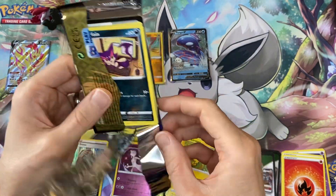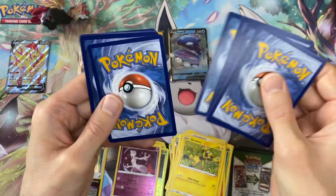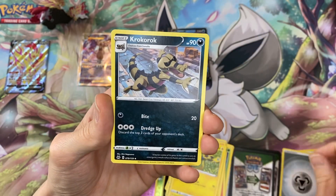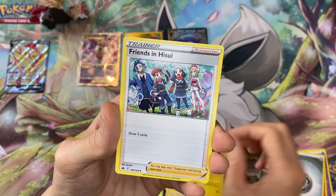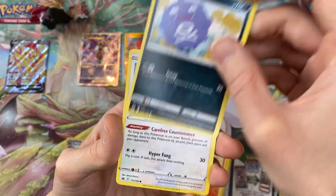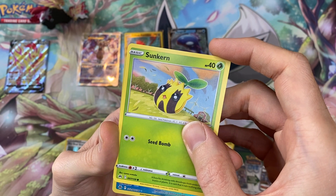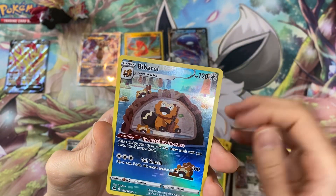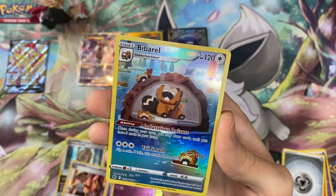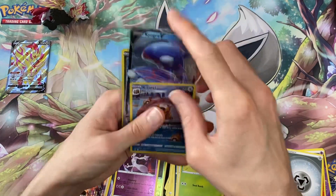Down to our final pack and it's not opened well, so I don't hold out much hope for its contents — if that's an omen. Come on, finish strong! Croagunk, Luxio, Friends in Hisui, Purrloin, Salandit, Cofagrigus, Bidoof, Sunkern — and after all that, a Bibarel. But wait — holographic! We have a Galarian Gallery card to end it.